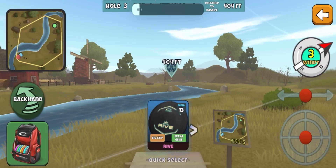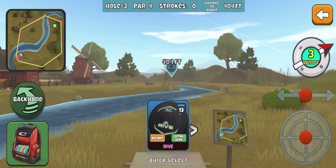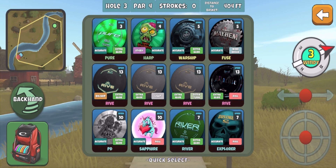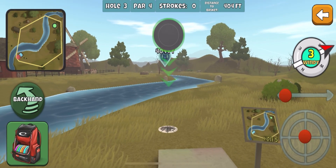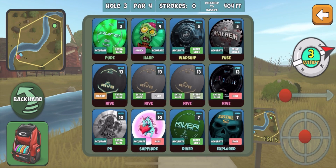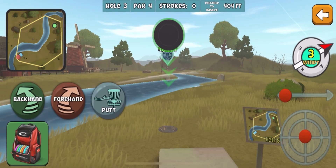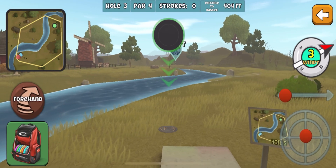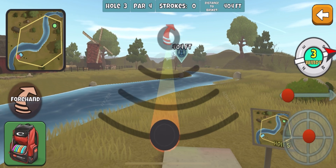Maybe we can do two hole-in-ones in a row? I'm going to go light glide forehand, see if we can get close to the basket. Maybe I'll play it. No. I'm going to go back with my original. No. I keep changing my mind. I don't want to ruin that either. Light glide forehand — back with the original plan.